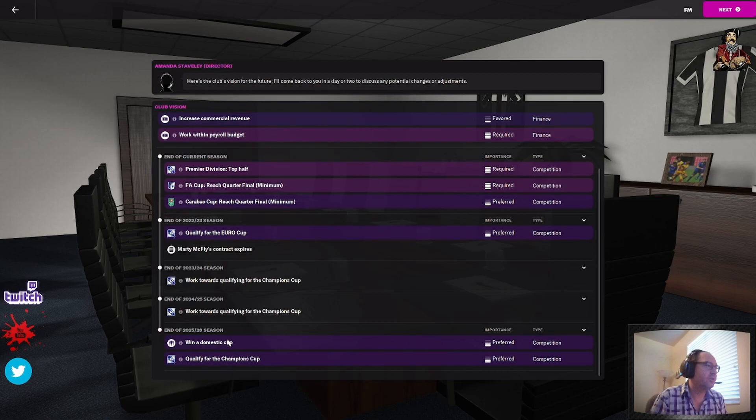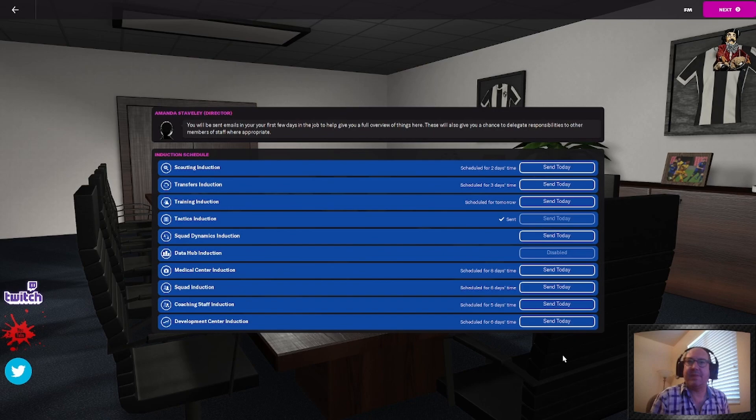Win a domestic cup preferred at the end of the 25-26 season and qualify for the Championship — this is a long ways off if you stay with the team. If you have not played this game yet, click Send Today on all of these and go through them. This is basically the tutorials on how to play this game. I've played it since 2012, and I did go through them a couple times to make sure I knew the new version well. But if you know the game, you can turn these off — I'm going to show you how to do that.